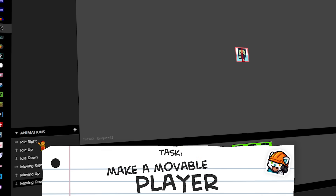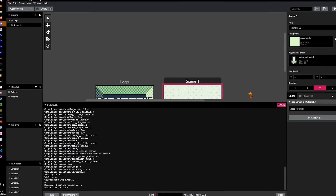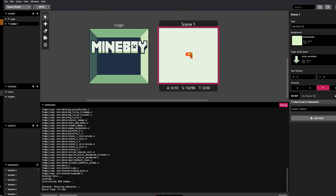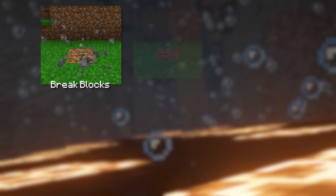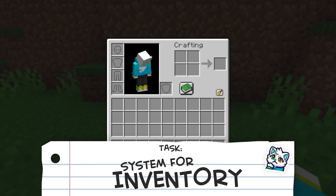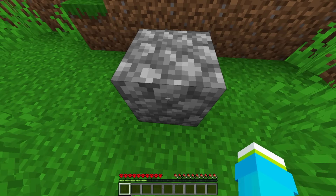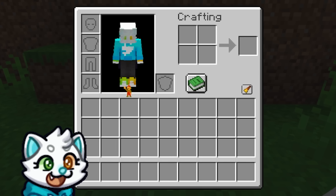The first thing I decided to add was a movable character, and luckily for me, GB Studio already had a preset for this, so I really didn't have to do that much work. Look at him go! But now that we have a way to interact with the world, we can get started on our first Minecraft feature, an inventory system. The reason I chose the inventory system first is because you can't really pick up or place blocks if you don't have them stored somewhere, so that seems like a good place to start.